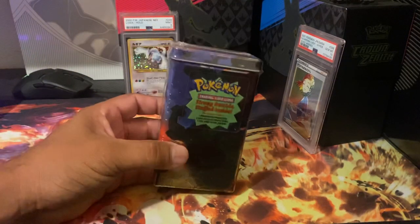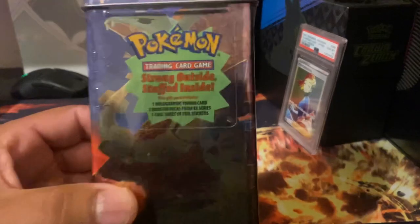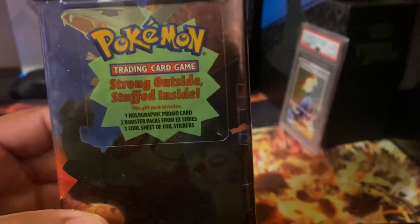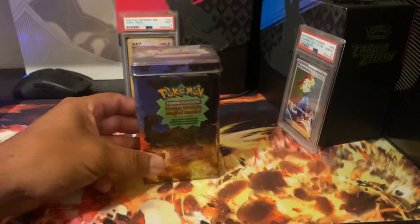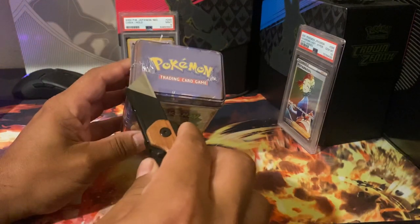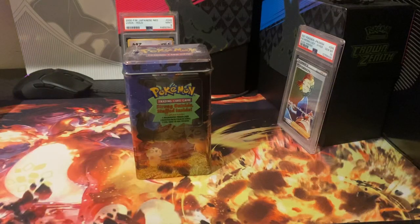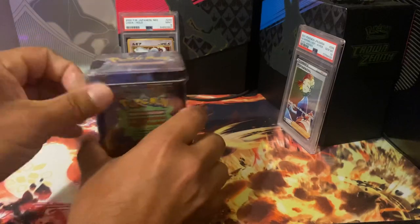Here's the EX Deck 10 from 2004. You can see it comes with one holographic promo card, two booster packs from the EX series, and one super cool sheet of foil stickers. Let's go ahead and open this thing up — careful not to damage the tin.